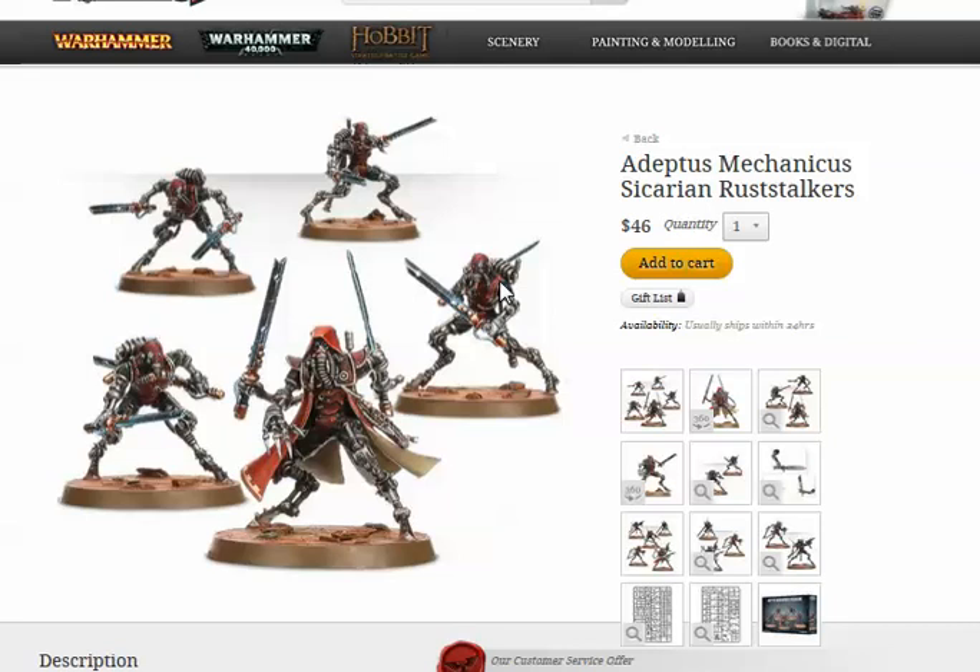These guys have pretty good initiative at 4 — they're pretty elite but they cost 30 points each. Their third weapon is Mind Scrambler Grenades, which allow them to charge into cover with no initiative penalty, and they also have Haywire. You can also throw them.